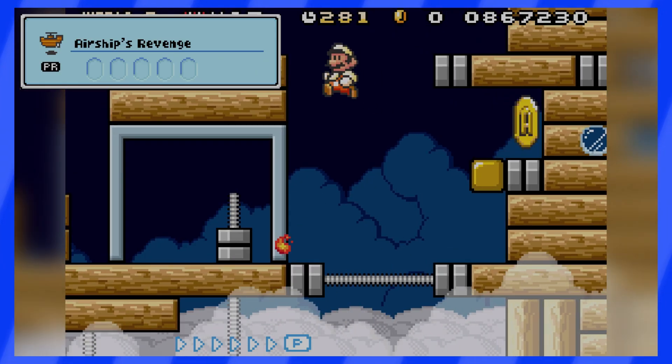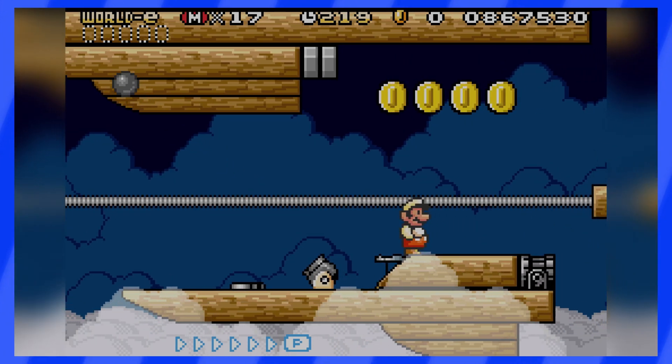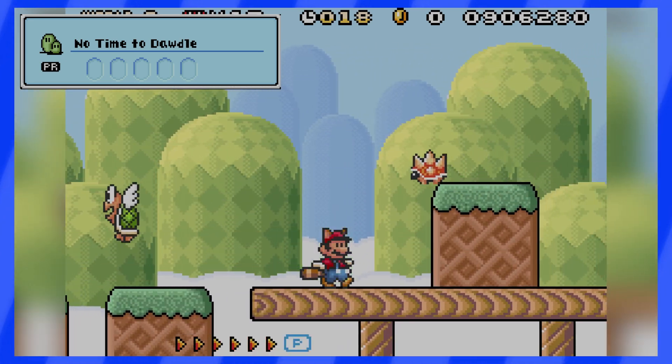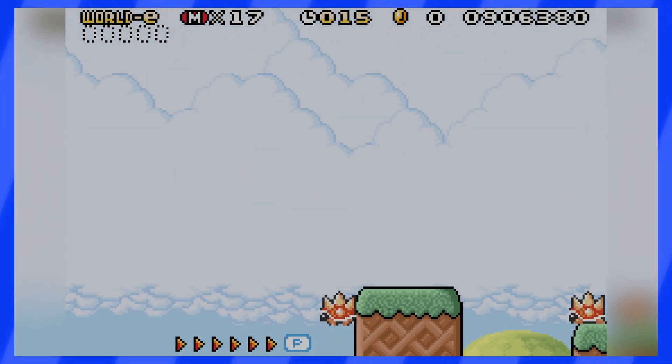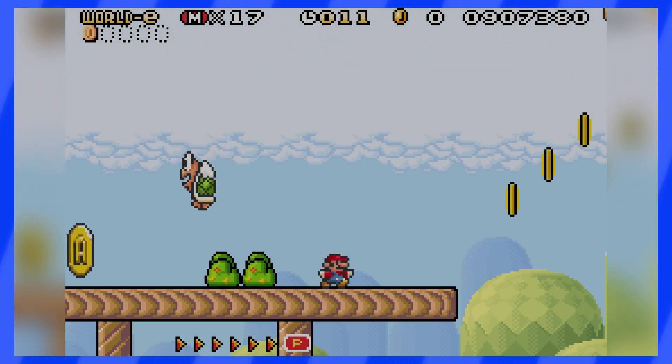PR-1 is yet another airship level, and this one has very few coins, so no worries — you'll be okay. PR-2 gives you a very strict time limit to beat it, and to do so we need to keep running super fast. We actually have to get coins along the way, so for this quest this level is not possible.